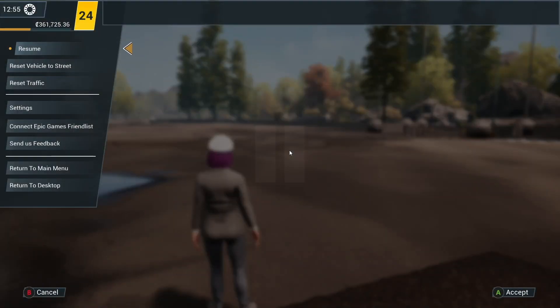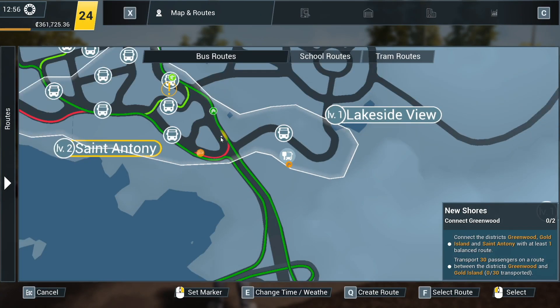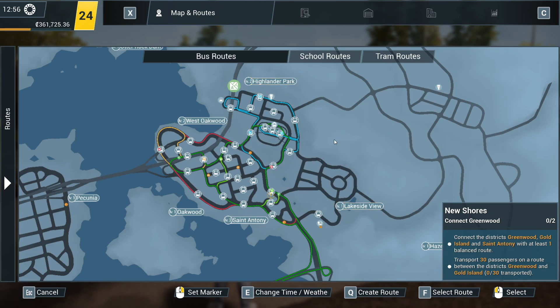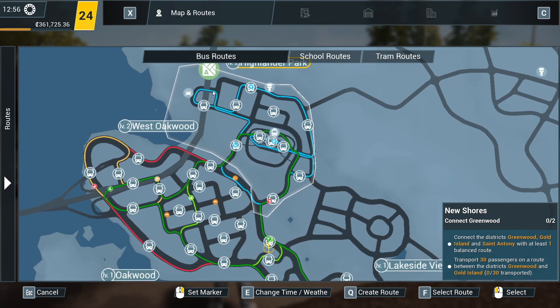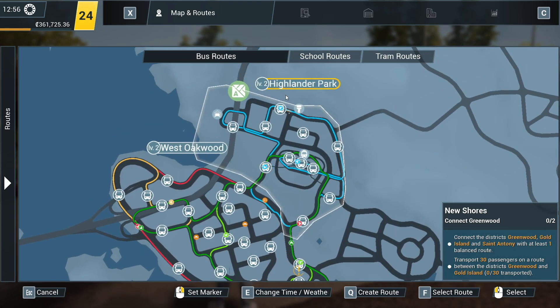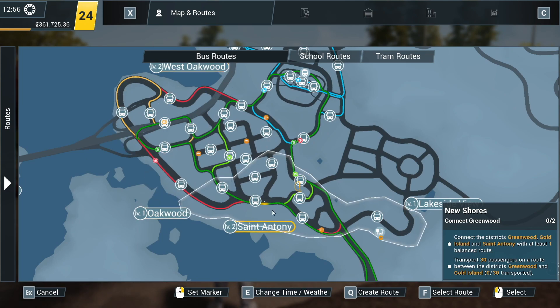Now let's have a look - that's the menu, I want the map. So this is the map, you can see I've got a fairly developed network here. I've got a really big sort of loop up here in Highlander Park - that's glowing, I wonder why. And there's sort of a red route here which goes all the way around, covered by all my other routes.